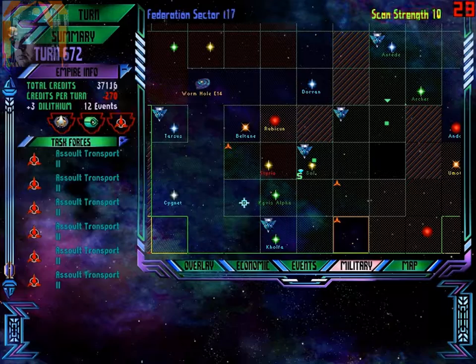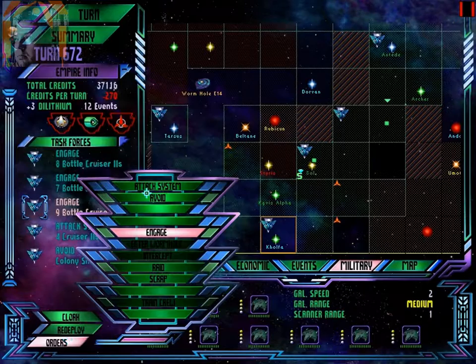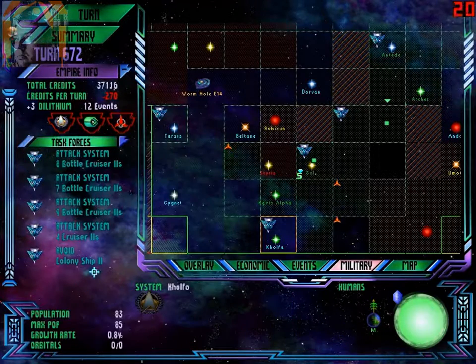Lots of assault transports there. Attack cruisers — and we are attacking here, right? Yes, we are. Attack system. Let's attack with everything we have, because we want to destroy them. We want to eliminate the population so that we colonize the system.